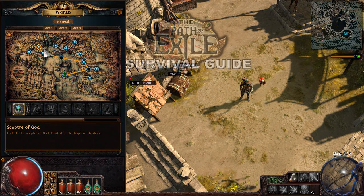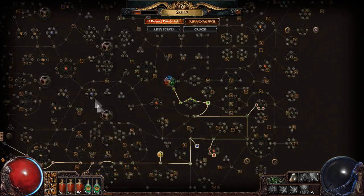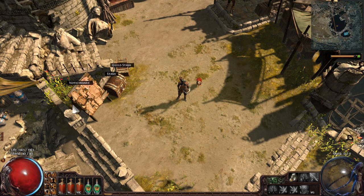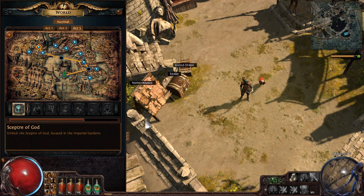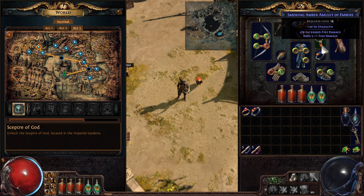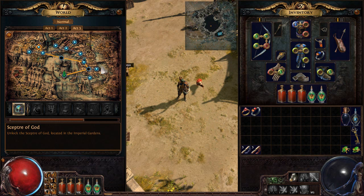G'day, ZiggyD here and welcome back for part 13 of the Path of Exile Survivor Guide. In the last episode we did a series of respec quests to get some points to finally go blood magic, and things are rocking now. There might still be a little bit of fine-tuning to do, but we're starting to look pretty tanky and able to spam our skills as much as we want.